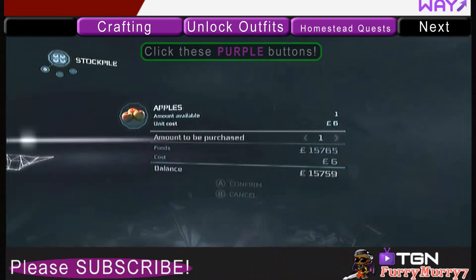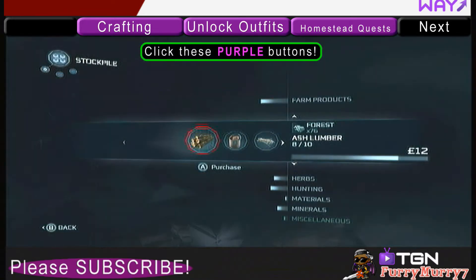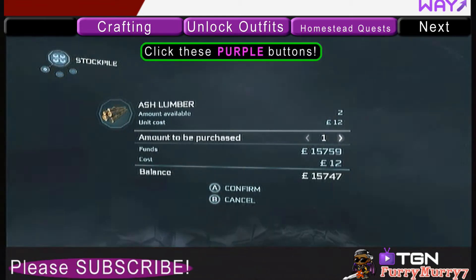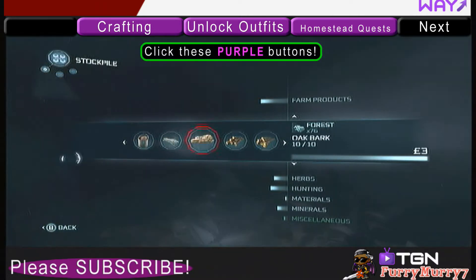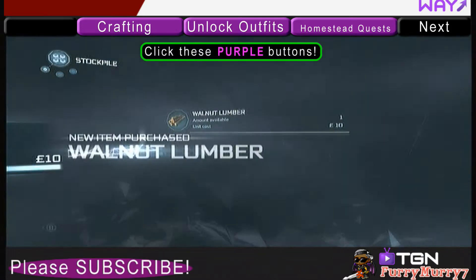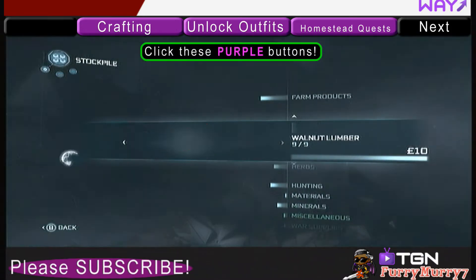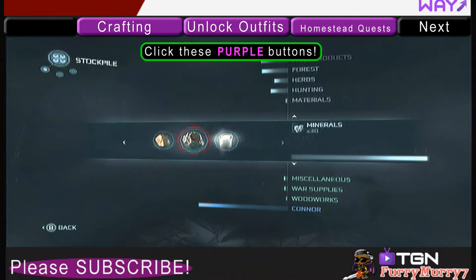When you get artisans, you can go through and purchase items from them. So it's highly recommended that whenever you get the chance, go into your accounting book and see if there are any items that you can buy that you don't have or that you're not fully stocked on. You should buy those items because they are used in crafting.